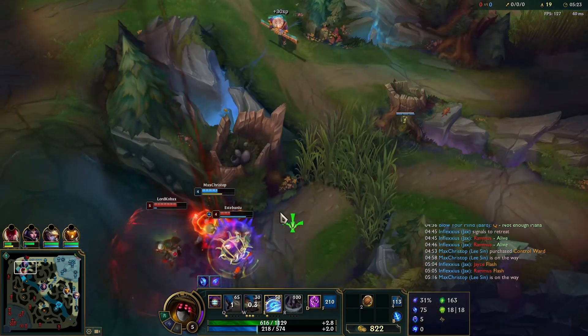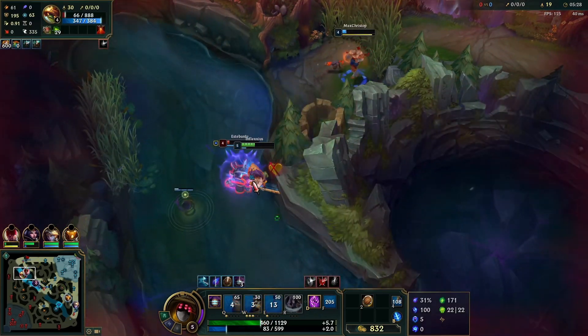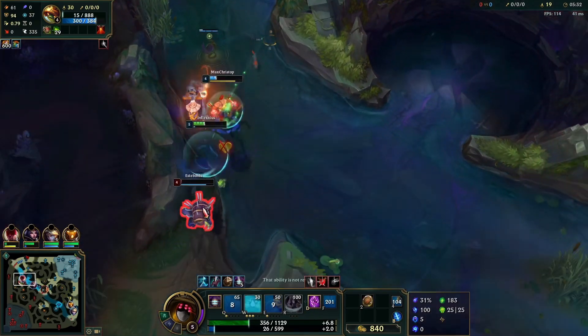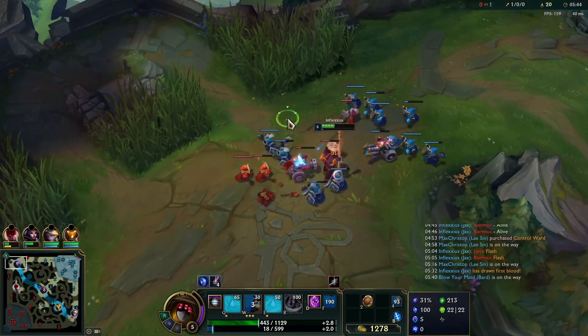Lee Sin is going for a play here and I don't really want to participate in it, because I'm going to lose minions on the tower, but I have to help — otherwise he's going to die. And it ends up with us getting a Rammus kill out of it, so it's fine. 400 gold right there, that's really nice.